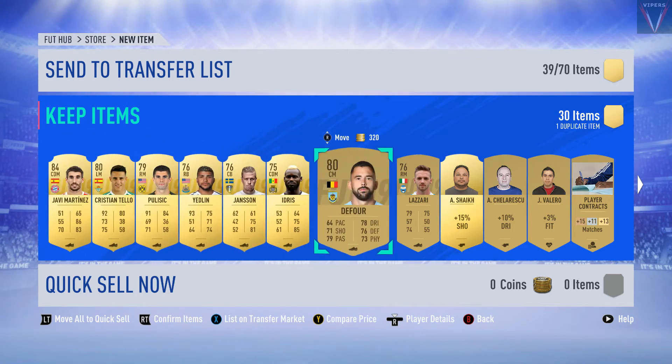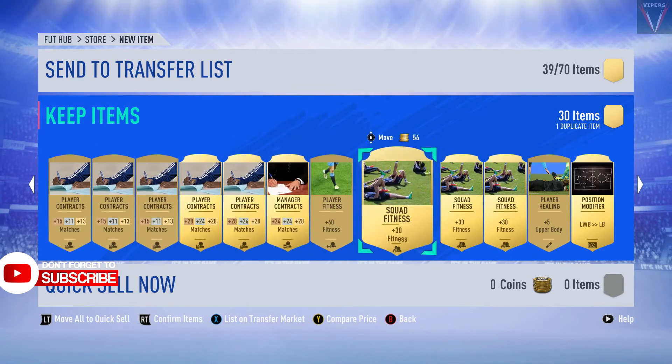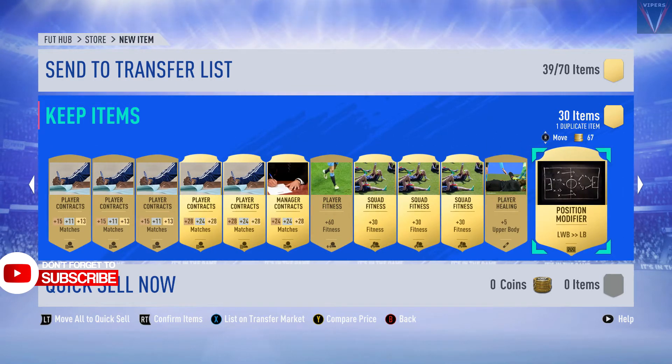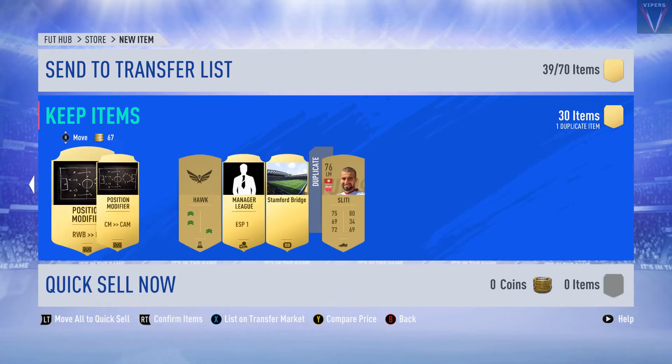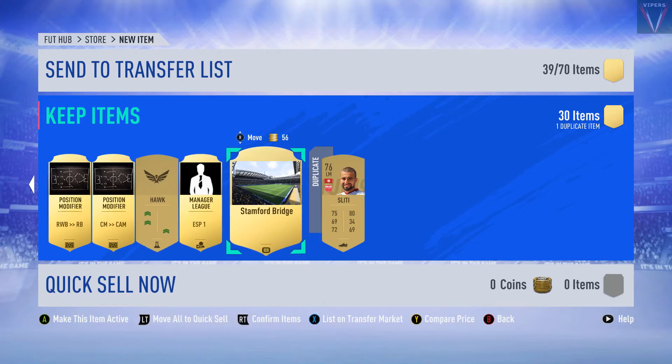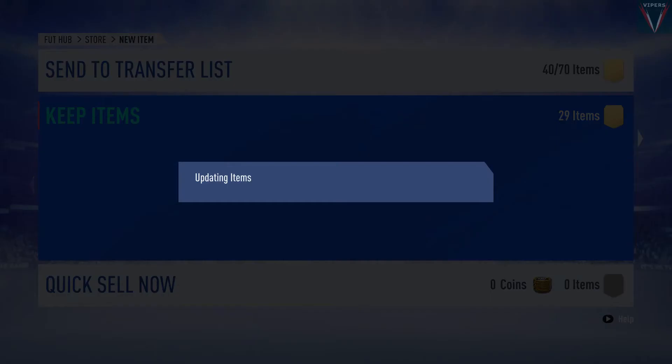Decent bunch of players there. A lot of player contracts with squad fitnesses. Position modifiers again - you get that LWB to LB and RWB to RB position modifier. A CM to CAM Hawk card as well. We will send the rest to the club, duplicates to the transfer list, and move on to the next pack, which is a rare mega pack.